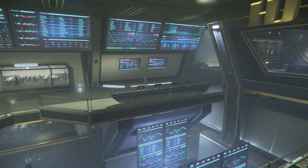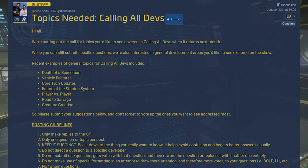Next up, we had a post from Disco Lando saying: topics needed — calling all devs. They're putting out the call for topics you'd like to see covered when Calling All Devs returns next month. While you can still submit specific questions, they're also interested in general development areas. Recent examples include: death of a spaceman, vehicle features, core tech updates, future of the Stanton system, player versus player, road to salvage, and creature creation. Submit your suggestions and vote up the ones you want to see addressed most.